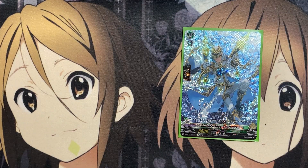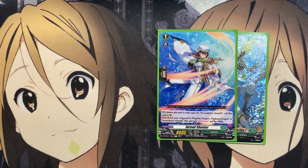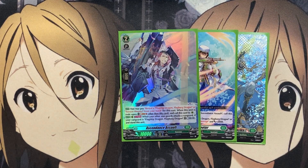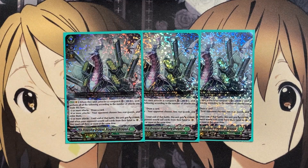For the ride deck, our starter is still Officer Cadet Cherocles — when rode upon, if you went second, draw a card. Our Grade 1 is In-Road Shooter: when rode upon by Ascendance Assault, call this card to rearguard, and if your Vanguard is Flagship Dragon, Flagburg Dragon, or Ascendance Assault, it gets Intercept and Power plus 2,000. We also run Ascendance Assault — you may reveal a Flagship Dragon, Flagburg Dragon, or In-Road Shooter from your hand for this cost. When it's rode upon, Soul Blast 1 card other than this card and call it to rearguard. On rearguard, once per turn, when your other rearguard attacks a Vanguard, if your Vanguard is Flagship Dragon Flagburg Dragon, Counterblast 1 and stand this unit.